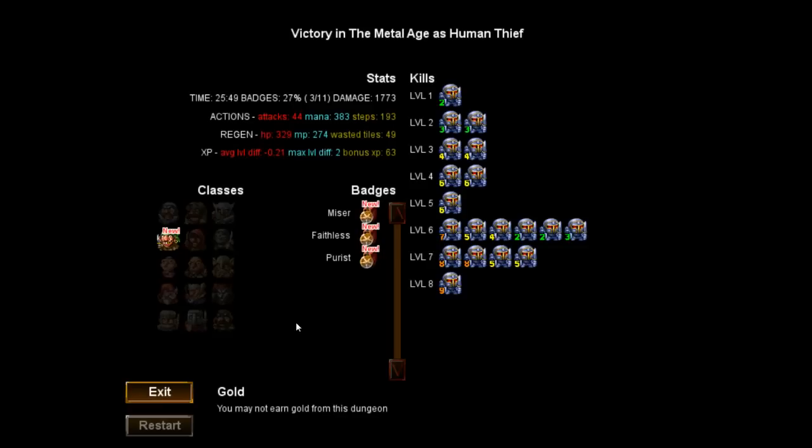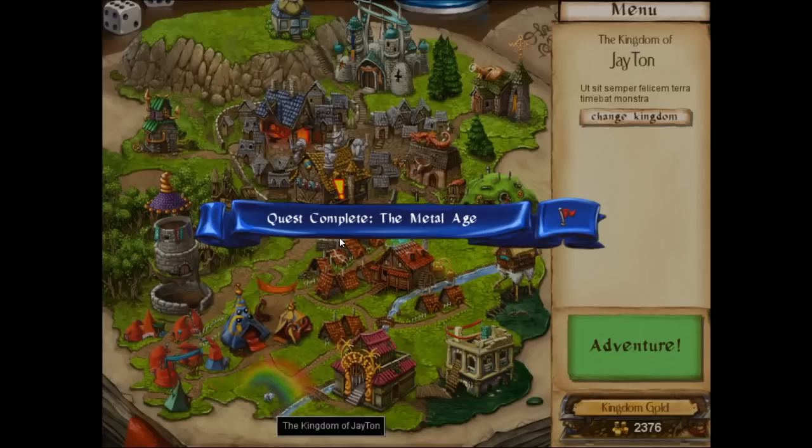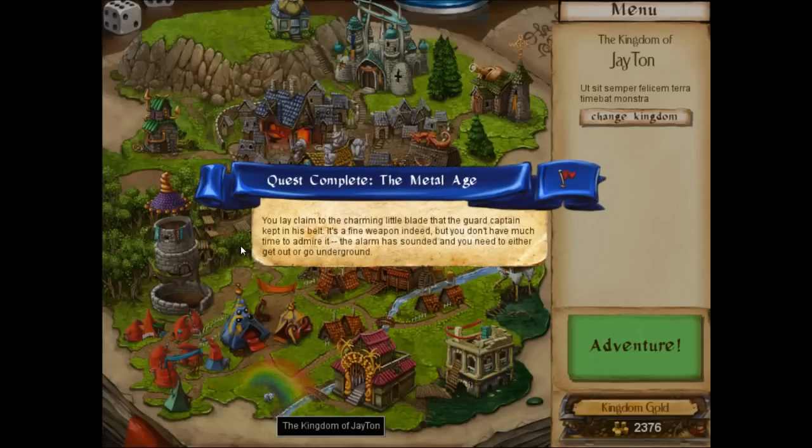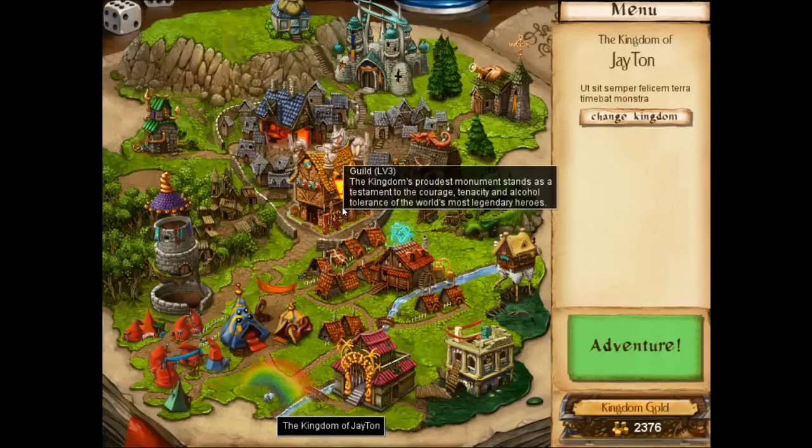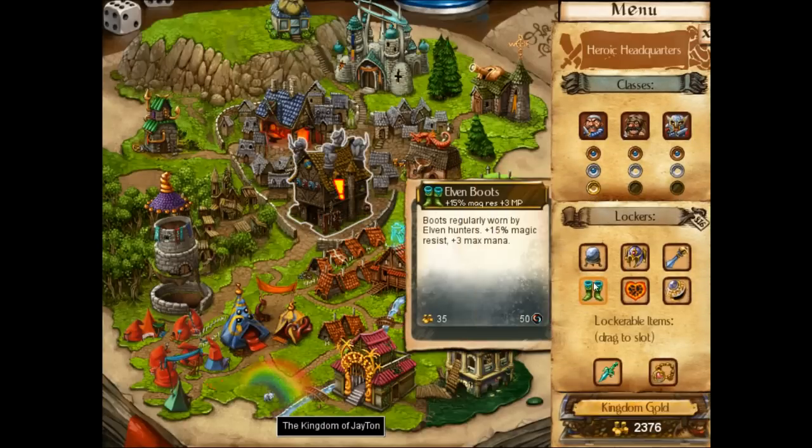I can think of so many ways to use that. You're so often forced to kill things your level, or now I guess I would just want to — because it's better than a one level higher kill. Let's exit. Plus three on same level kills — interesting choice. I'm going to take that with me. That does in fact make it better than one level higher kills. Quest complete — The Metal Age. You lay claim to the charming little blade that the guard captain kept in his belt. It's a fine weapon indeed but you don't have much time to admire it. The alarm has sounded and you need to get out or go underground. Reward: Balanced Dagger. Can we just prep this right away? We can — I'm taking this with me next.